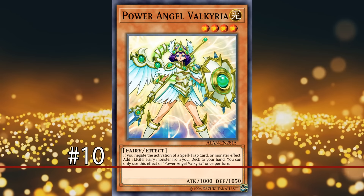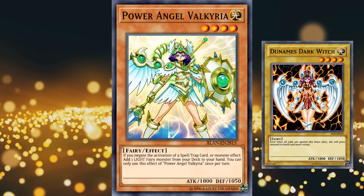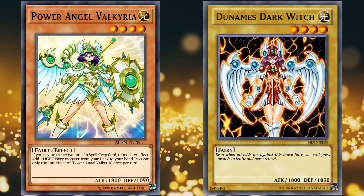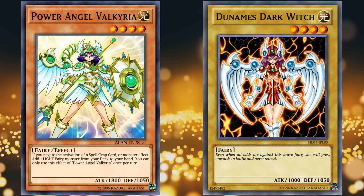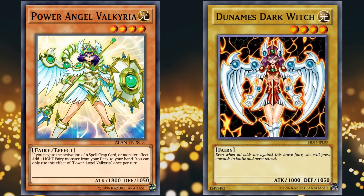At number 10 we have Power Angel Valkyria. This card is the evolution of Dunames Dark Witch, a level 4 vanilla monster with 1800 attack. It was actually kind of on the high end back in the early days of Yu-Gi-Oh! and was one of the highest attack level 4 monsters in Duel Links for a while.